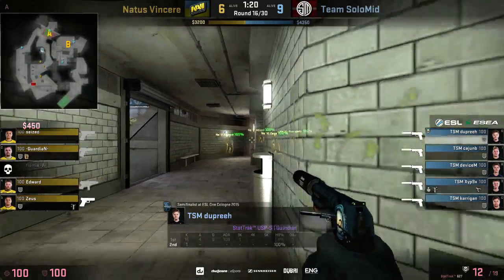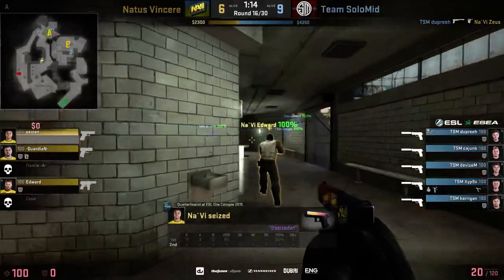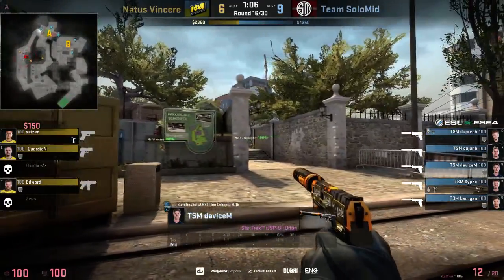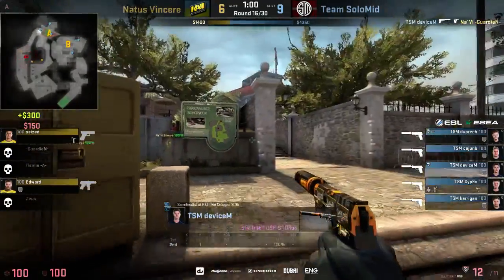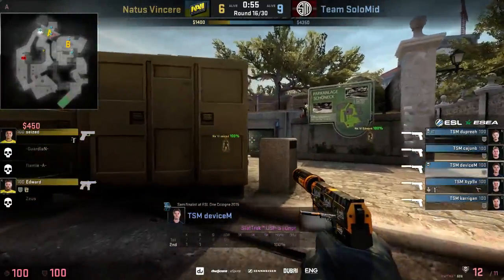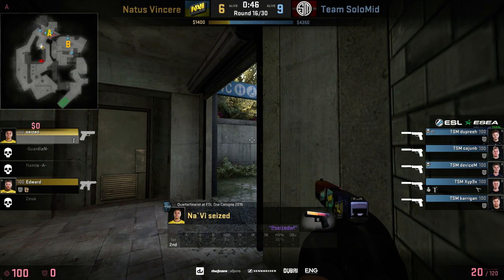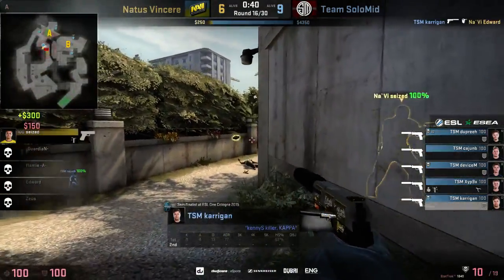Dupree now trying to rotate away gets a really nice running headshot on Soos — no chance for him. Device standing strong on the A bombsite sees Guardian and tries to win the fight, but Guardian moves around like a madman. Device does pick up the kill in the end. It's all left to the remaining two NaVi players — looks pretty grim. TSM did what they were supposed to: got the opening frags, Dupree fell back into the bombsite, stayed alive.